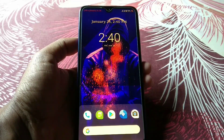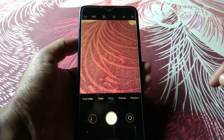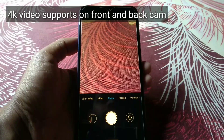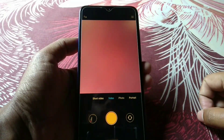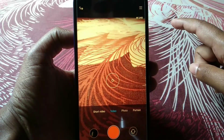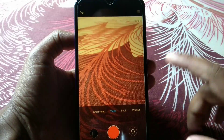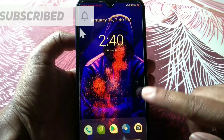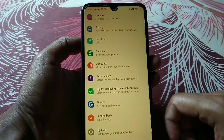By default you will get the MIUI camera in this ROM. One interesting thing is that you can record 4K videos on both the front camera and back camera. You can see 4K is supported and you can use that on the front camera as well — no issues.